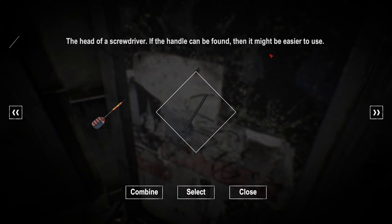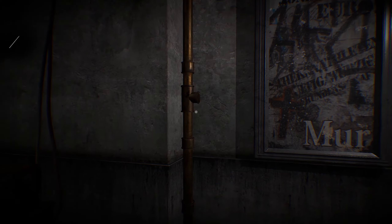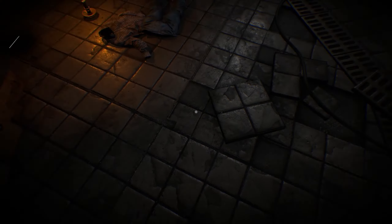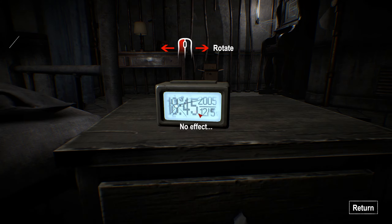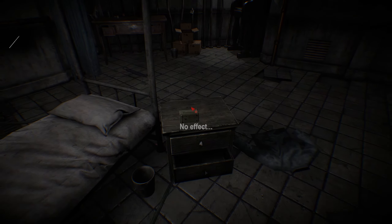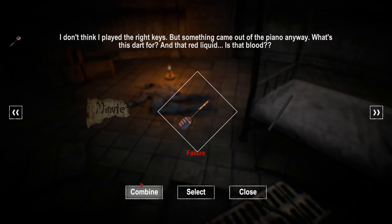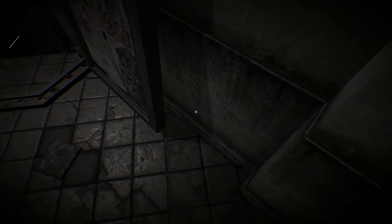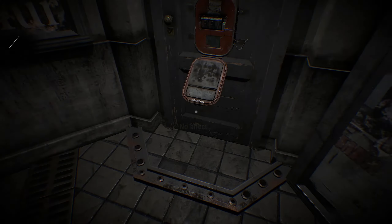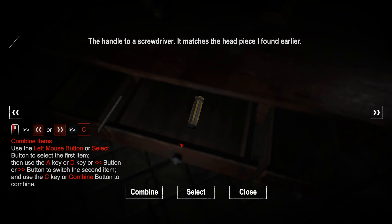We just got something. The head of a screwdriver - the handle can be found; it might be easier to use. So in other words, I'm looking for the handle of a screwdriver. I wonder if I can just use it. Strangely, it's fixed by one screw. No effect - are you serious that this wouldn't work? I'm pretty damn sure this would work. What if I go combine? Failure to combine. I'm just looking around for a screwdriver handle - it must be hidden somewhere.